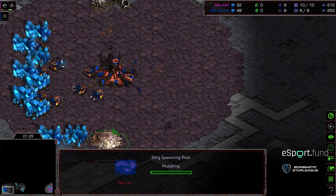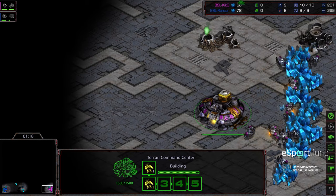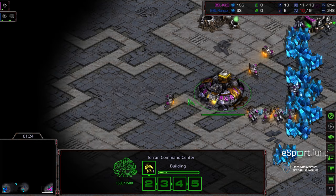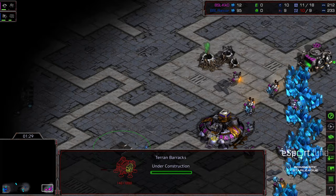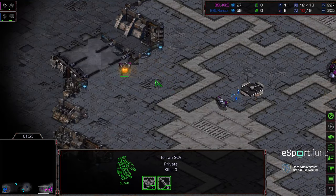Looks like we do have a spawning pool being dropped, so a nine-pool opener for Rancor. This is very risky on a four-player map. Going to use the Zerglings to do some scouting. I think the hope here is to catch Kiko going for that fast expansion style build, because if you go for a 14 CC, you get caught by that nine-pool — it is essentially just game. And we aren't seeing a seal from Kiko putting the barracks on the high ground. That's another disadvantage going up against this style of build.